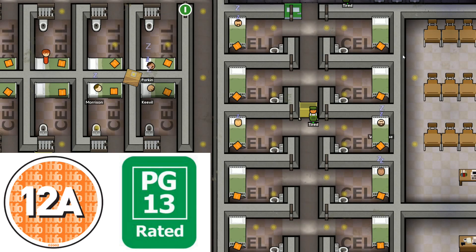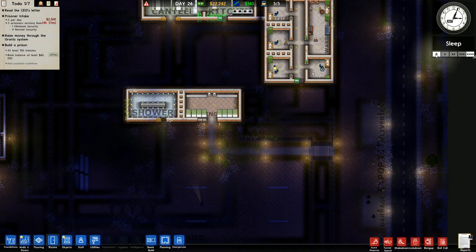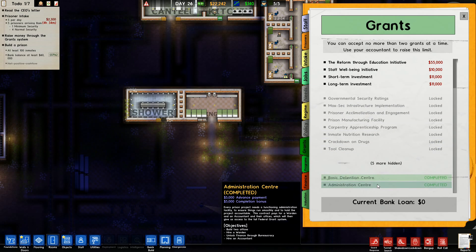Hey folks, it's Frithgar here, welcome back to Prison Architect. Let's go to grants for a minute - the administration center was completed at 10,000 for that.